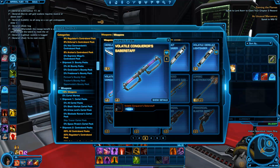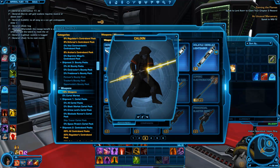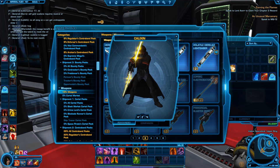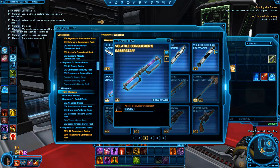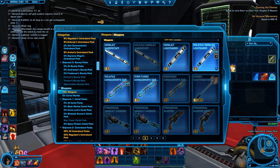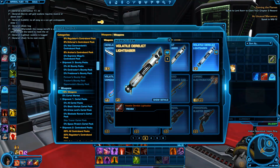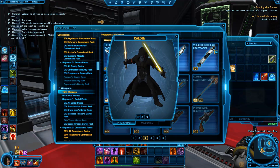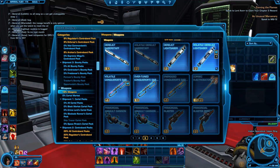So I got this one, which is a fancy one for when I have my assassin or sorcerer — high-tech fancy one. And then I got a volatile derelict lightsaber, which will work great for when I have a sentinel or whatever.